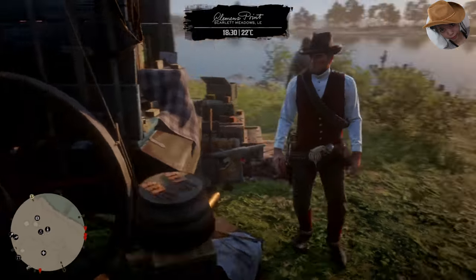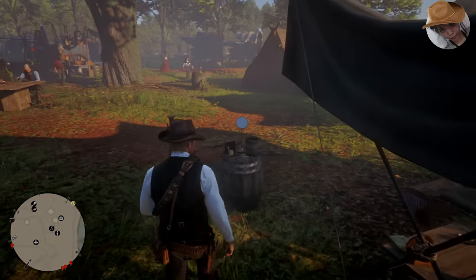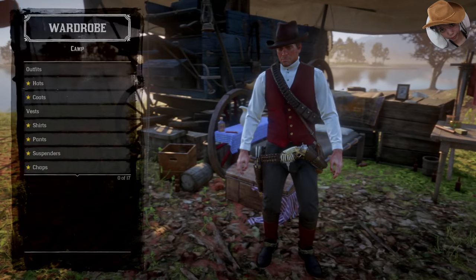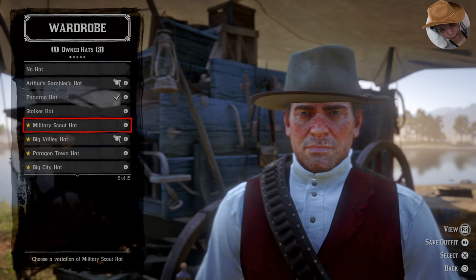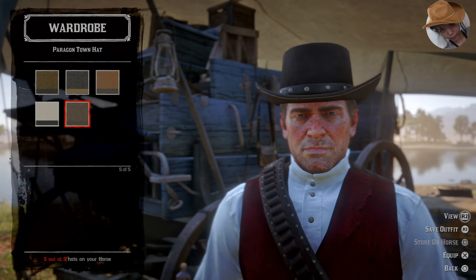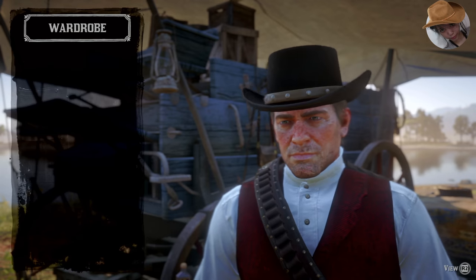Do I want to change Arthur's outfit? I guess I'm gonna go change it — I'm gonna go look for something cool here. Change clothing. Okay Arthur, time to change clothes. So we're gonna change your hat to something we haven't worn before. I'm gonna go wear the Paragon Town hat. Let's go for the black one.